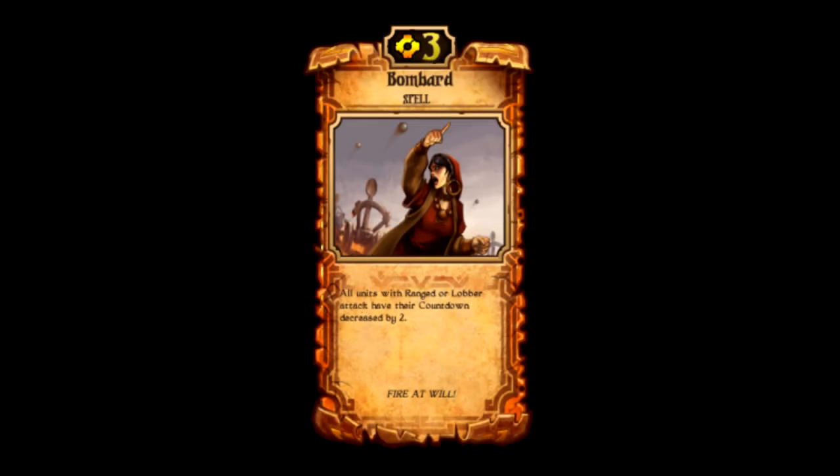Number 6: Bombard is a three cost energy spell. When you play it, all units on the battlefield with ranged or lobber have their countdown decreased by 2. This is kind of like a rally from growth, but it only works on ranged creatures — which is very good for energy, because energy has almost all ranged creatures and not much melee. You have to notice that it says all units with ranged or lobber, which means the enemy's ranged units also get decreased by 2. So when playing against energy with this, sometimes it won't help you as much because they're getting to attack too.